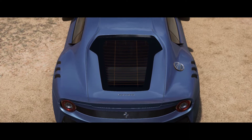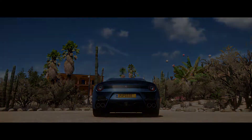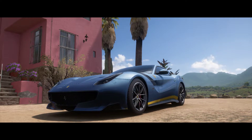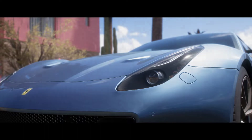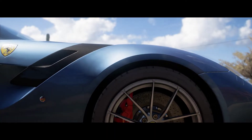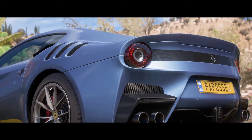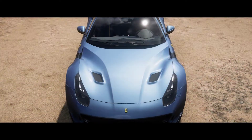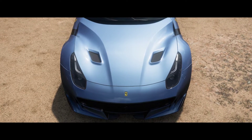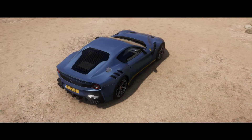I think it's awesome that Ferrari and Lamborghini and other manufacturers put history in their names. This car has the same engine and transmission as the F12 Berlinetta — a 6.3-liter V12 with a 7-speed dual-clutch — but the power output has been increased. The F12 TDF makes 769 horsepower and 520 foot-pounds of torque, with a top speed of 211 miles per hour or 340 kilometers per hour.